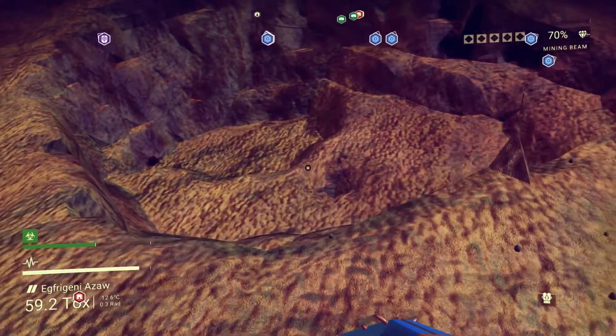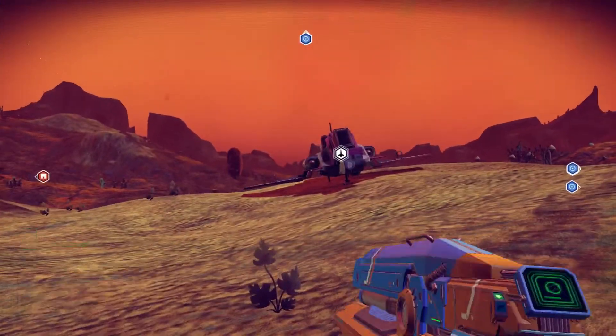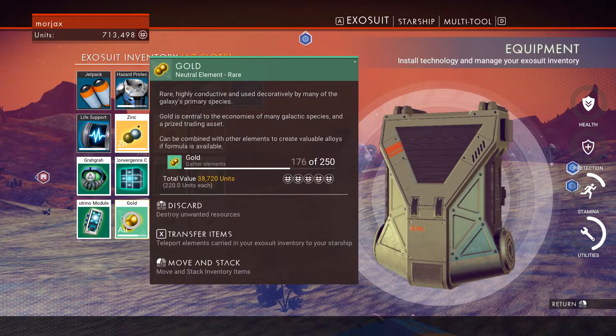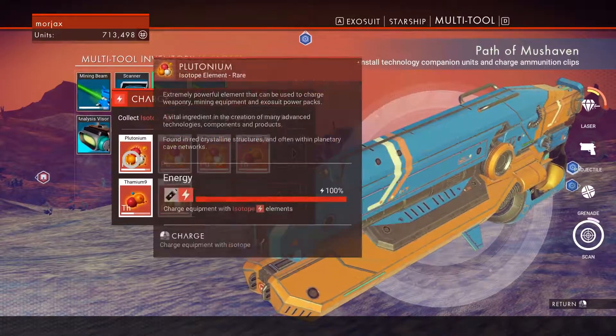Once again, all that remains is a smoldering ruin where the gold used to be. Very nice. Let's see how much we got from that — we got 176. We shall go ahead and recharge our mining beam.